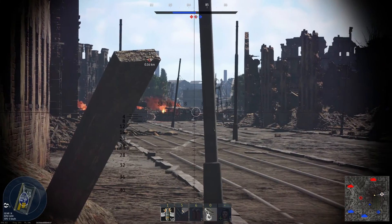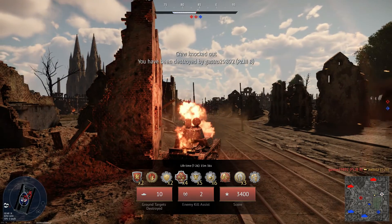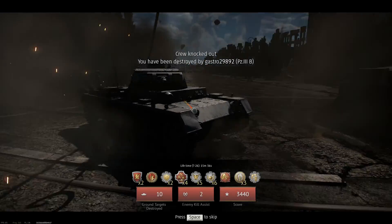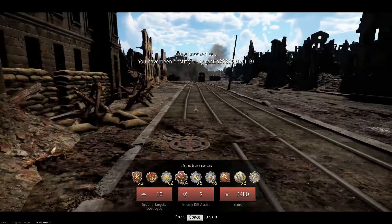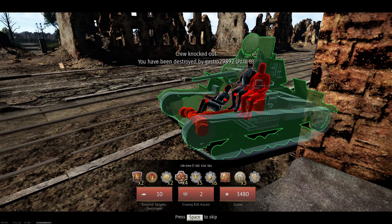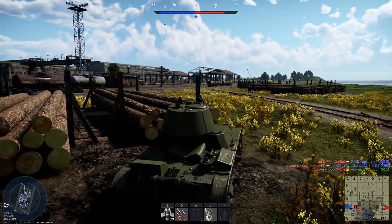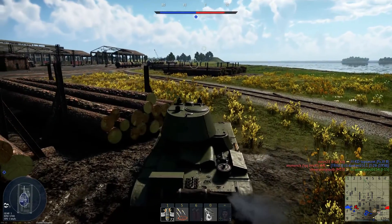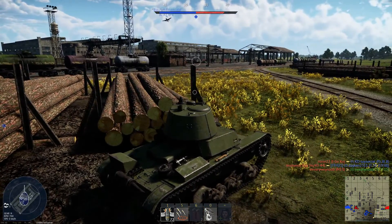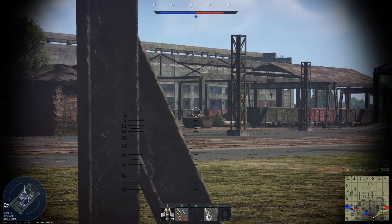Gun depression is only -6 degrees, so hull-down play is not available to you, while other nations will often take advantage of that play style. This is a common weakness of almost every Soviet tank that will follow you across all tiers. The 45mm cannon is the typical Soviet gun at rank 1. Players should get used to it since it will be their main light tank armament up until rank 2. This gun is very forgiving to beginners, with its very fast reload speed.